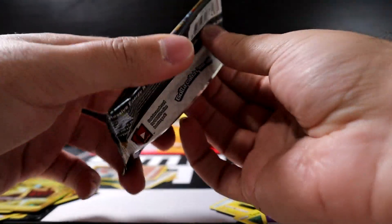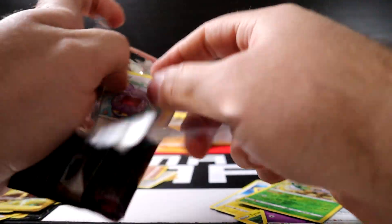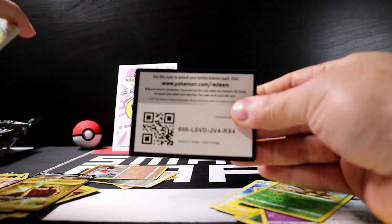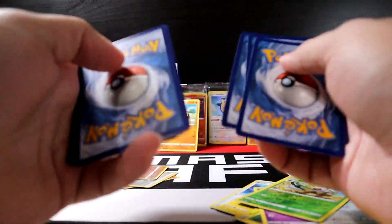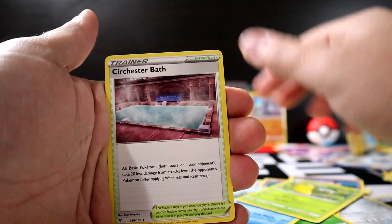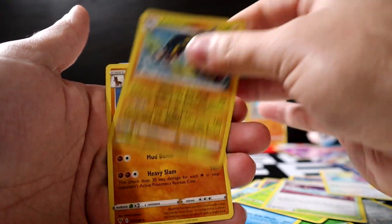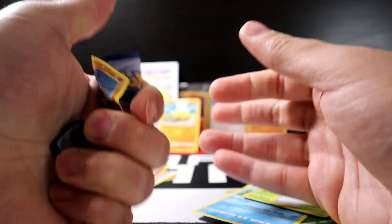Last pack! Maybe it can give us double the luck. Code card, Steel Energy, Cramorant, Kakuna, Sir Jester Bat — and that's it. Well, alright.